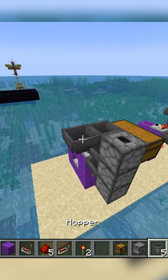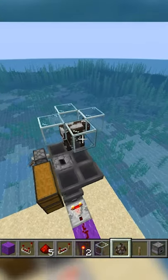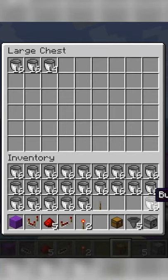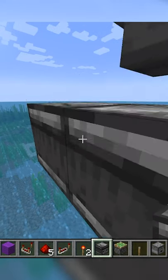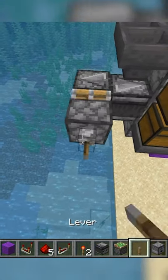Place two droppers above that and wrap a half circle of hoppers around the top dropper, and place a cow in the corner surrounded by glass on top. Place a chest full of buckets with a hopper leading into the bottom dropper, and opposite facing observers leading into the middle dropper, with a piston and lever attached to it to turn it on and off.